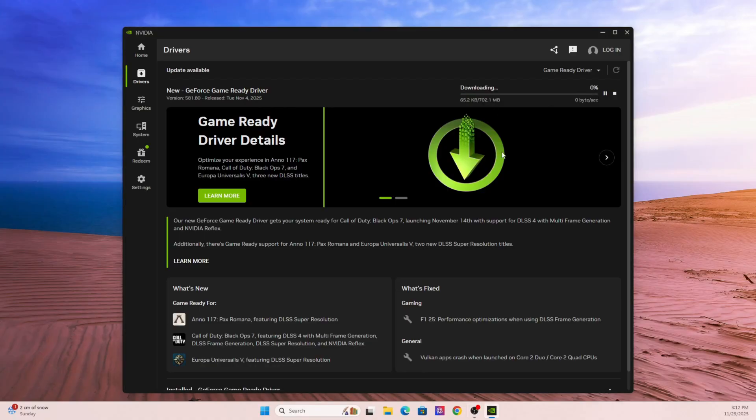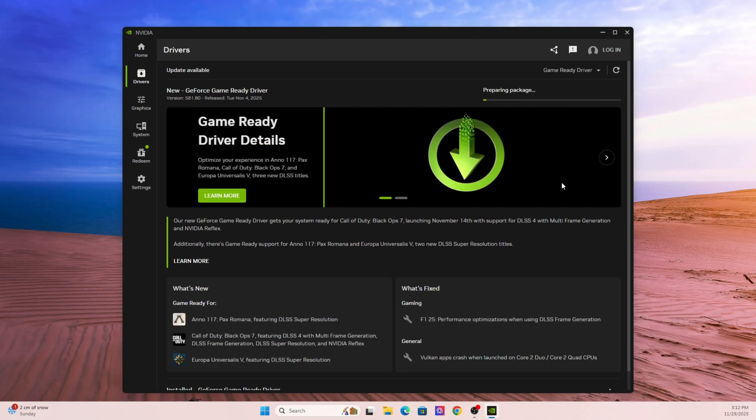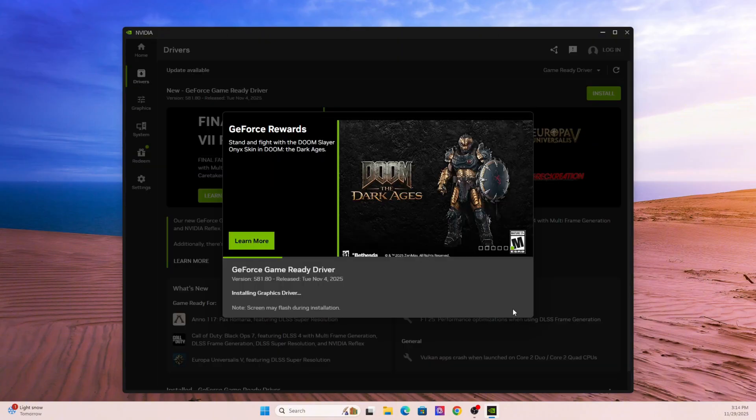In section one, we're going to talk about updating your GPU drivers properly. The first thing you should do — and this solves most problems in games — is just update your graphics drivers. A lot of players think they're up to date, but they aren't running the latest game-ready driver. If you're using an NVIDIA graphics card, open up the NVIDIA app or GeForce Experience, go to the Drivers tab, check for the newest game-ready driver, install it, restart your PC, and then try launching the game again.